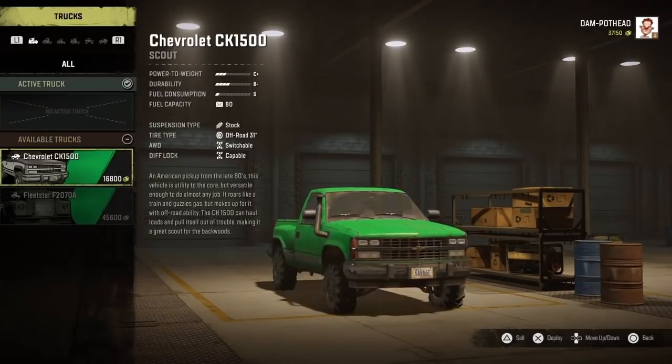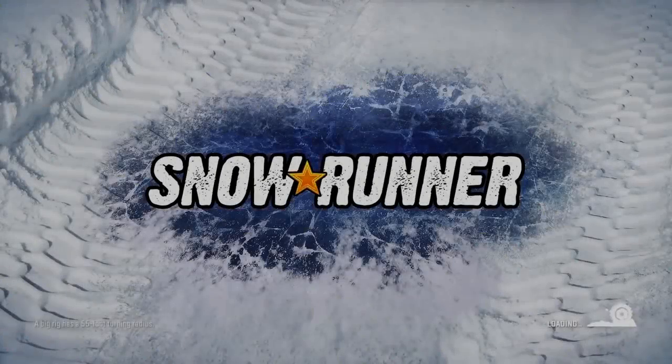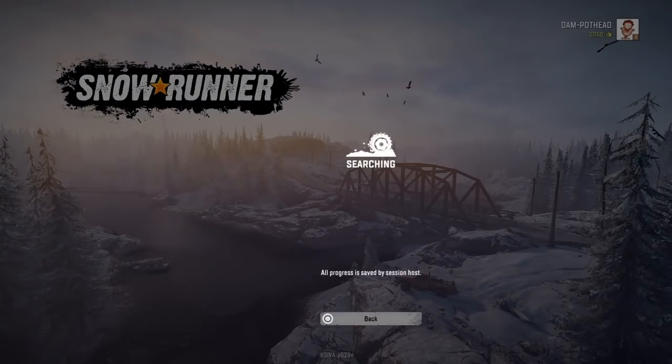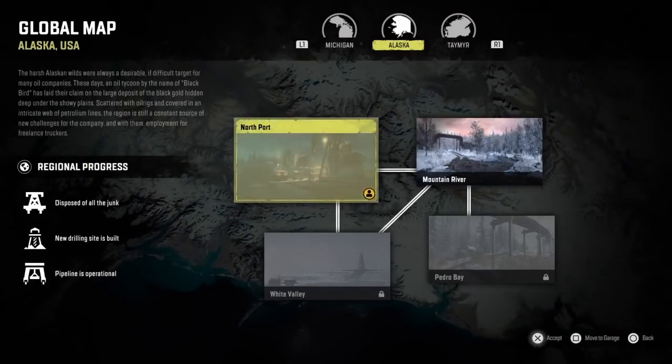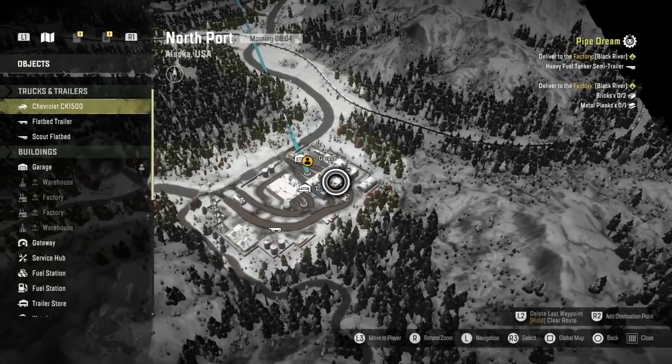Make sure you've got just the one truck in there. Then go back to the main menu, and once it loads back up go back into co-op. You can go to a private session so no one bothers you.